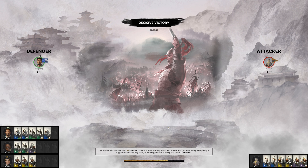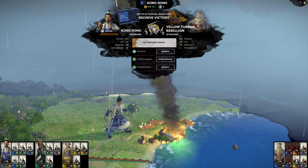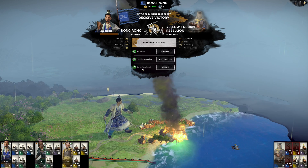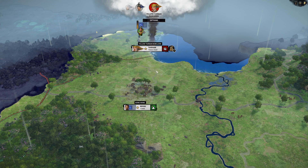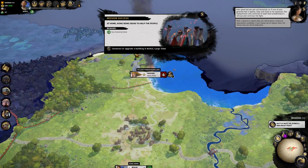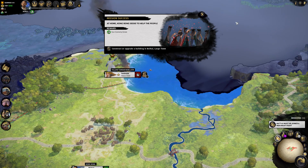We lost 231, but he lost 543 - decisive. We could ransom his troops or replenish our troops with that. Let's ransom them - money is more important right now, we have no use for them. Meditate on experiences: even great heroes are not immortal. So if one of your generals falls in battle, they will have to be replaced. The replacement will continue to lead their predecessor's retinue and continue the fight.